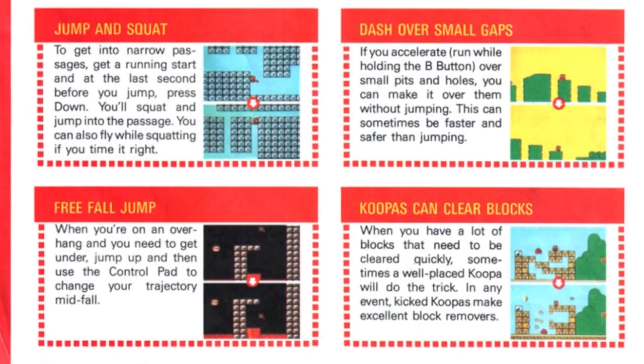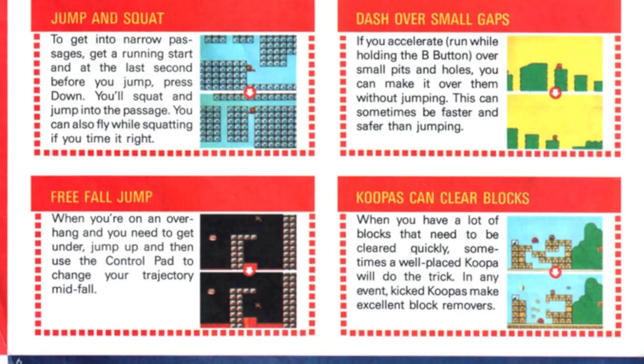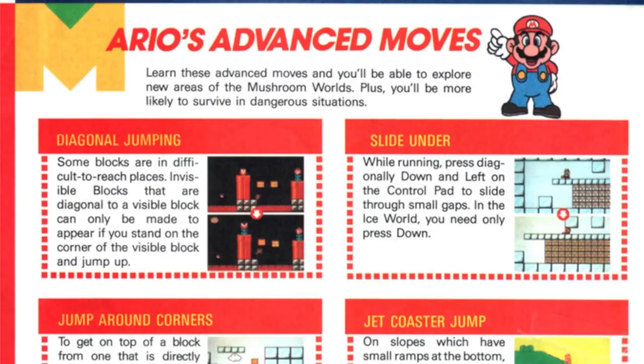Using ice slide — they actually use the secret in 6-1 for this one. Jump around corners — how is that even a skill set? But I do remember as a kid, this was a very difficult spot to jump up and grab that one-up; that's in world 6 level 4. Jet coaster jumps — they're using 7-3. Jump and squat — that's the 5-1 secret. The ability to dash over small tiles, free fall jumps. Koopas can clear blocks as well. That's the introduction to Mario's advanced moves.